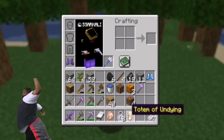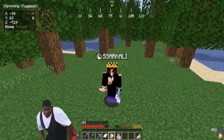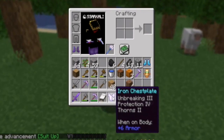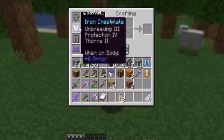We got an iron chestplate with Protection 4 and Thorns 2. I will place this on my body right now — this is cool too.